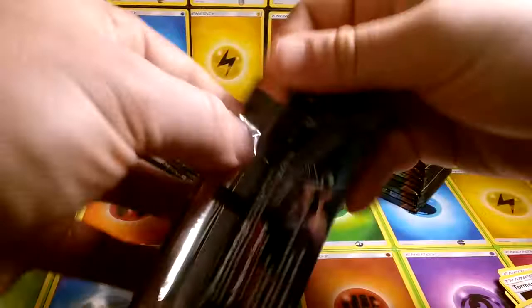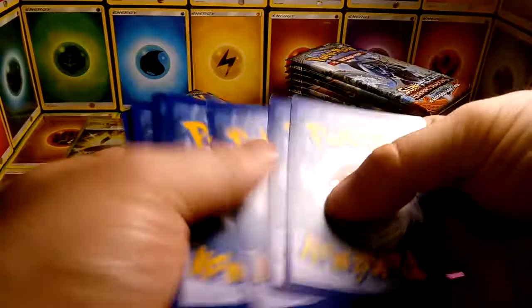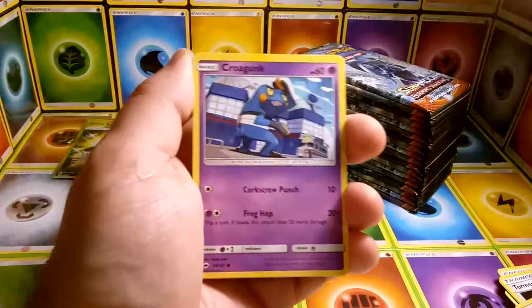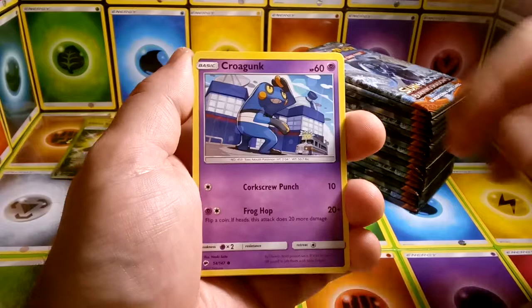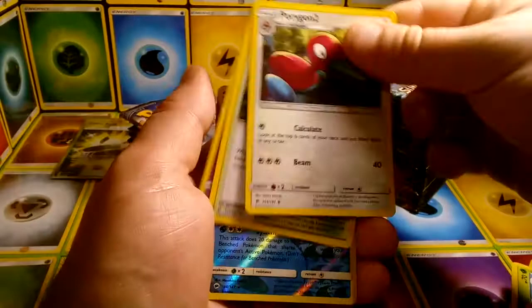What is your favorite GX so far of Burning Shadows? Let me know in the comments. I don't really play Dark-type Pokemon, but that Darkrai looks amazing and his GX attack — if the defending Pokemon is sleeping, poisoned, confused, or burnt, it's just automatically knocked out, no matter what it is. The Pikachu looks amazing too.